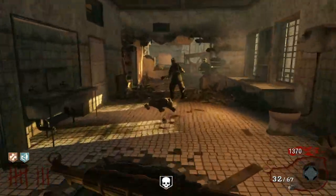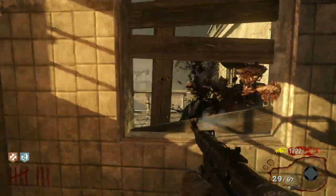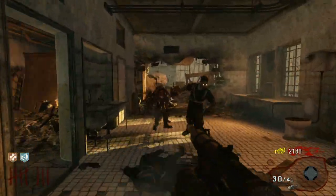If you're watching this tutorial, you're probably not the greatest at zombies, so just shoot them. Shoot them during insta-kills so they all die. You get the idea — if you've ever played zombies, it's common knowledge.